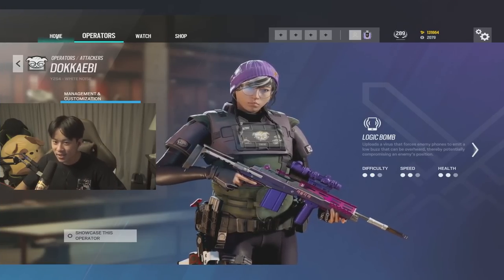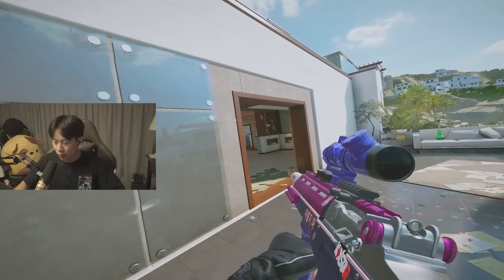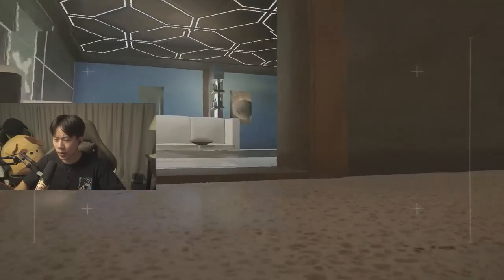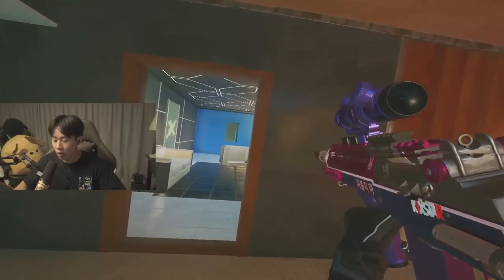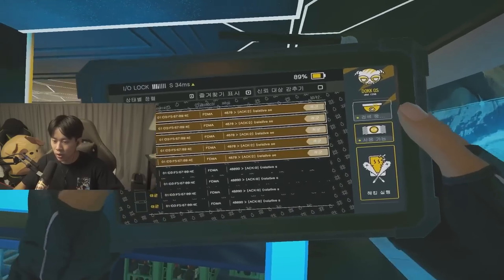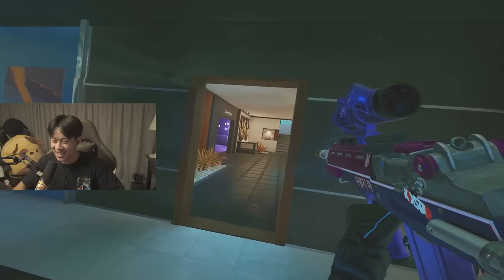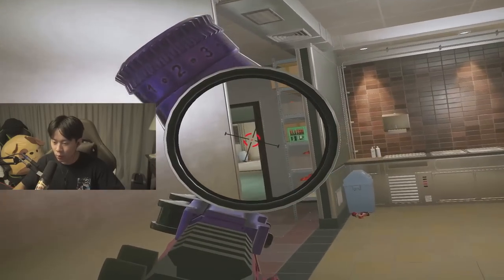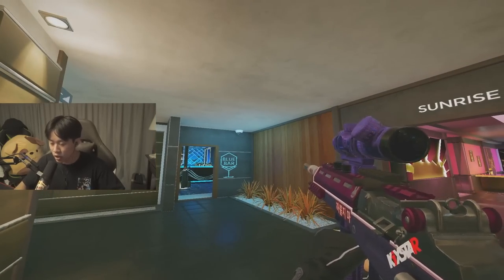Next up is Dokkaebi. My tip is to know when the right time to use her call hack is. Your initial entrance should be covered by drones — don't waste a call randomly unless someone's rushing and you want a distraction. Use your drone to get inside the building first. That way when you activate the call, you have enough time to reach the person. Listen for the call going off and use the walk key to quietly close in on them. Also don't forget to hack cameras — it gives you great information throughout the round.